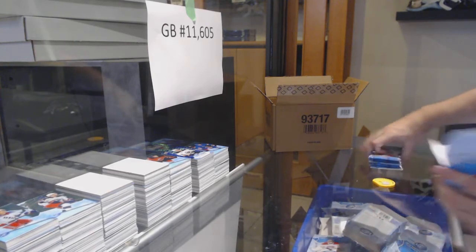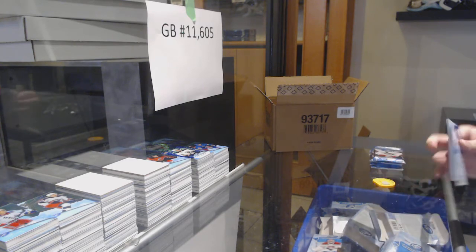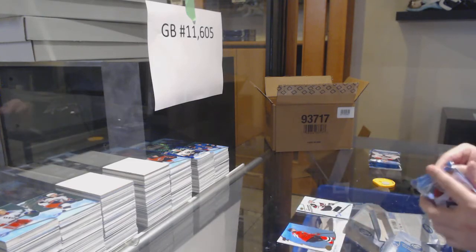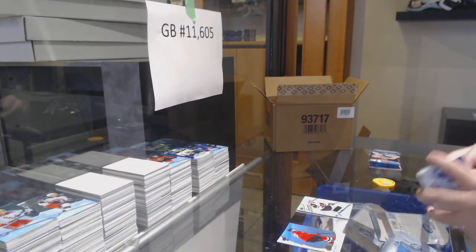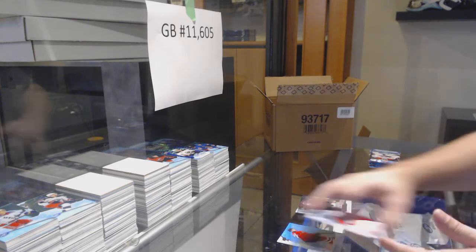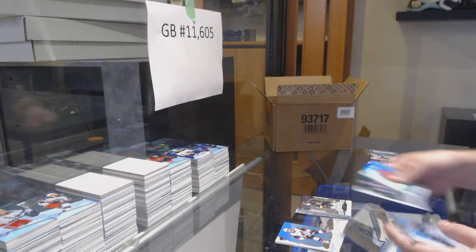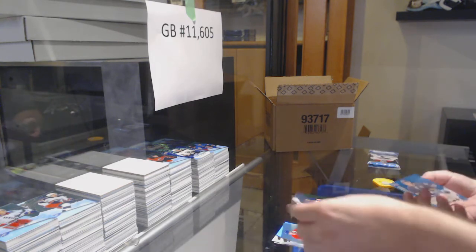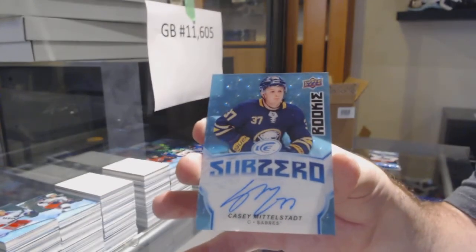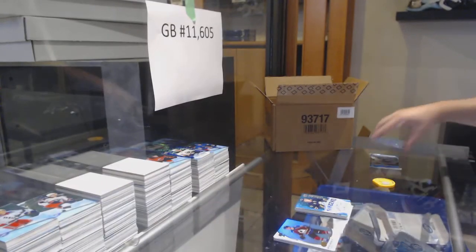We've got an Orange of Malkin for the Penguins, Ice Premieres of Barrett Hayden for the Coyotes — Ice Premieres Jersey. We've got an Oilers Drace Idle Green, Cody Glass Exquisite Rookie to $3.99 for the Golden Knights. We've got a Green of Barzo for the Islanders, Sub-Zero Rookie Auto KC Middlestad for the Buffalo Sabres.